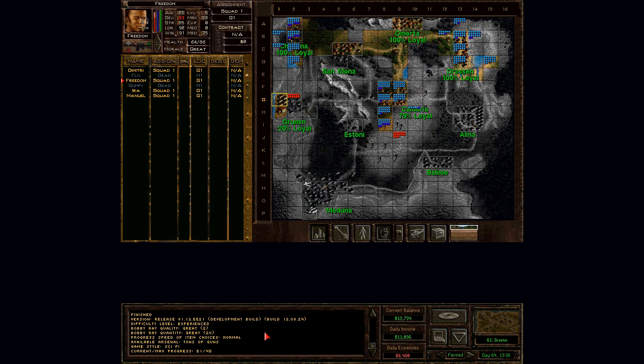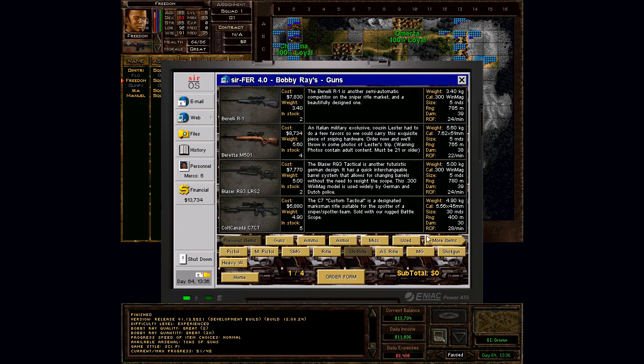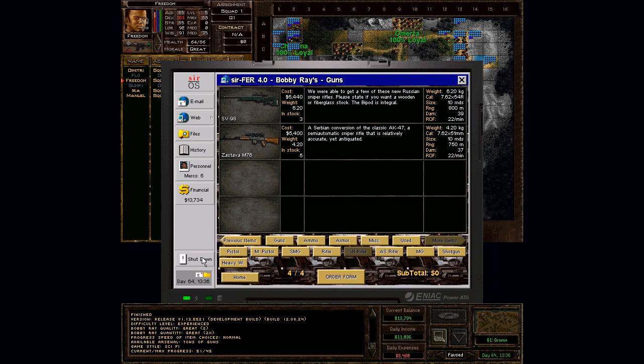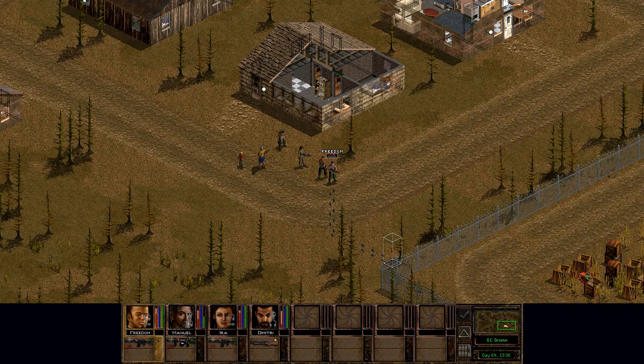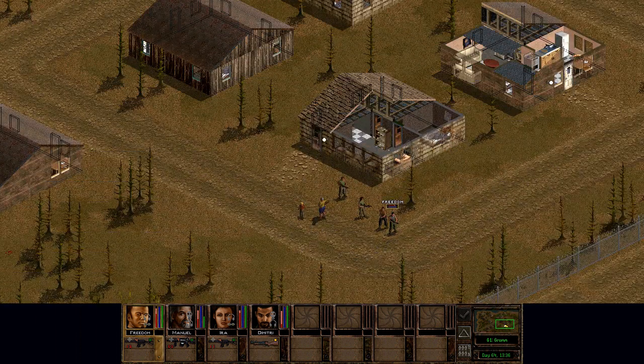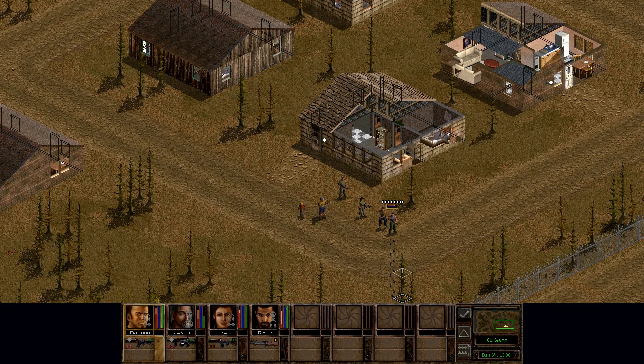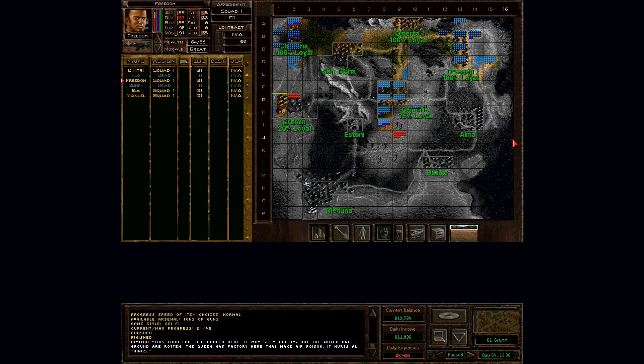What is our progress level? It's 51 - that means we should get some more stuff here, but it's not here yet. This combat went pretty well. This looks like old Arulco here - it may seem pretty, but the water and the ground are rotten. The queen has a factory here that makes air poison. It hurts all things. I guess this is where Dimitri grew up. Anyway, that's it for this part and I will see you next time. Bye.